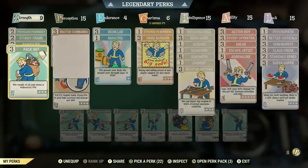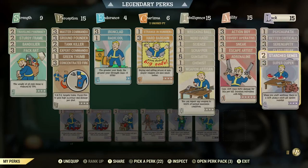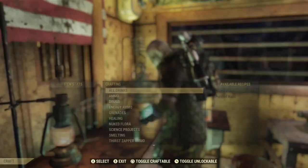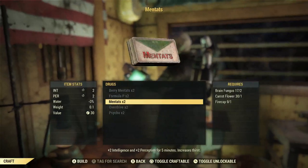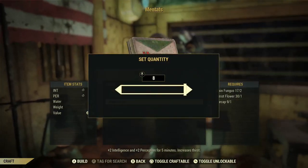Back at camp, we're going to go ahead and produce some mentats. Let's double-check the perks — we have Chemist on and Super Duper on. I'm going to be limited to nine because I only have nine fire caps, actually eight. Let's see how many mentats we get.